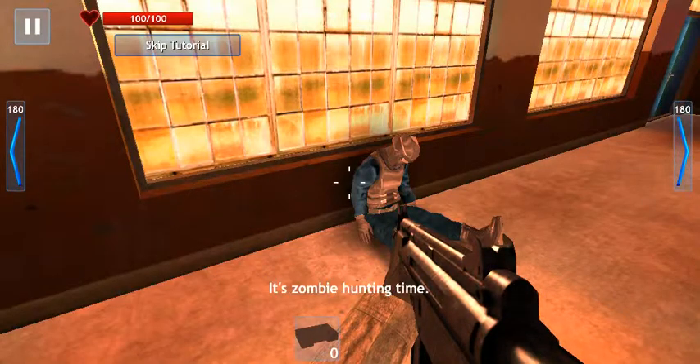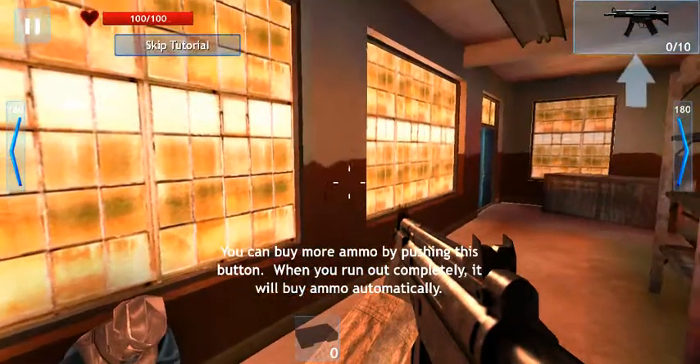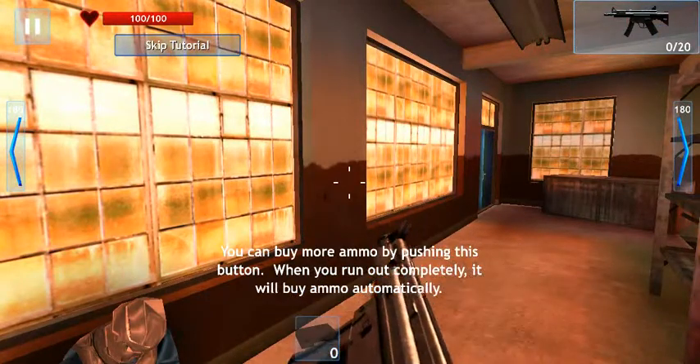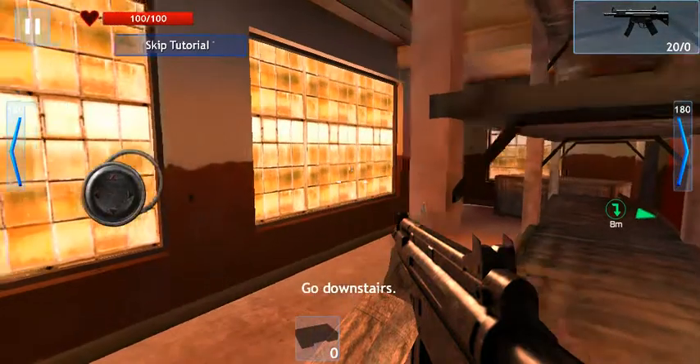Lock and load. It's zombie hunting time. You can buy more ammo by pushing this button. When you run out completely, it will buy ammo automatically. Let's get going. Go downstairs.